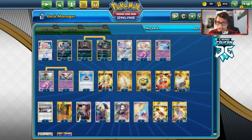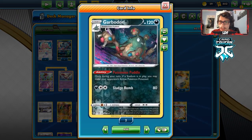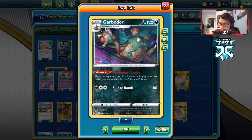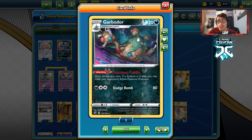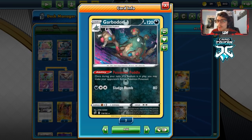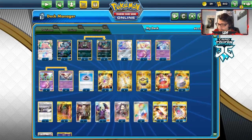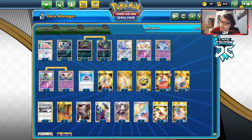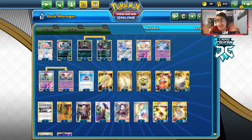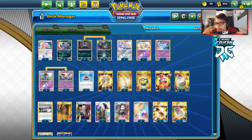I'm playing a three-two Garbodor line alongside one Ditto. I'd maybe go up to three Garbodor, but you only need one in play — if they target it you can get the other one out or Ordinary Rod it back. I might want a better Pokemon recovery engine, but Ordinary Rod works fine. I'm playing three Jirachi for setup — no Welda or Dedenne in here. I do have Evo Incense, four Quick Ball, and three Treasure.